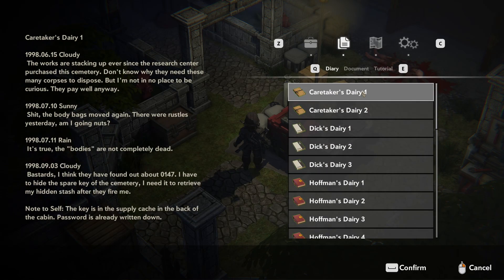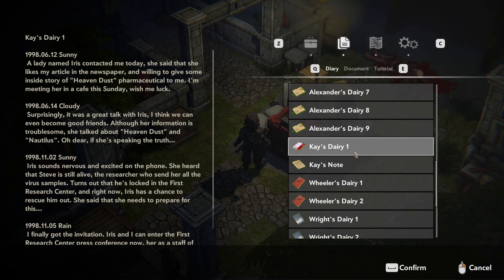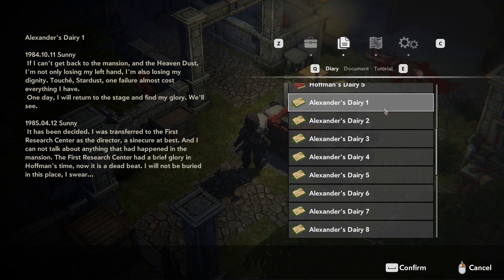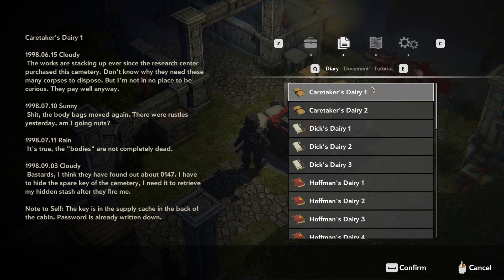Now let's actually go and read the notes. To be honest, I think I found most of them. There might be one — Kay's Diary 2. Well, I don't know, maybe she has a note and a diary. Otherwise I think I have everything, including Alexander Note 2, which was apparently a little harder to find in the filing area. So you can pause the video if you like. I'll just go over them fast.